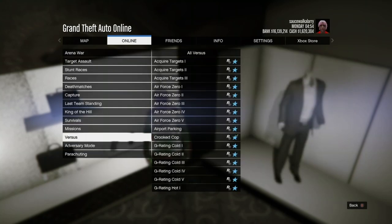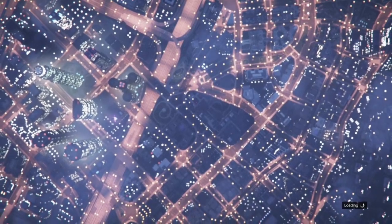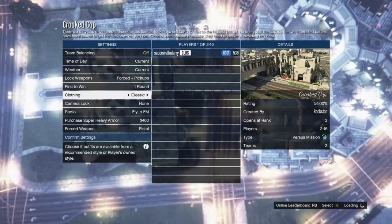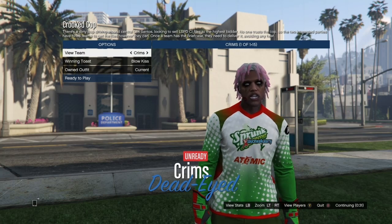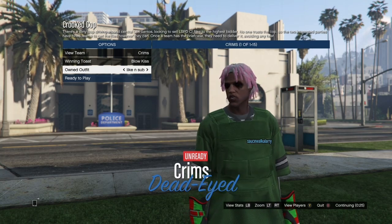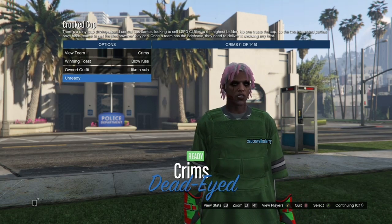Once you have that, hit your pause button, go to online, go to jobs, play jobs, Rockstar created, go to versus, and start up Crude Cops. Once you start up Crude Cops and you're inside the mission settings, make sure you put the clothing on player-owned or the glitch will not work. Once you put it on player-owned, you can either invite your friend or wait for a random to join. Once you're inside, go down to owned outfits and hit right on the D-pad twice: the first time you get the jersey, the second time you get the body armor with the joggers and the green Tron shoes. Then just go ahead and ready up.